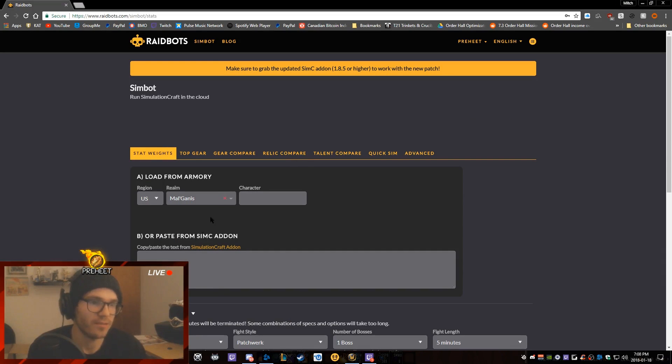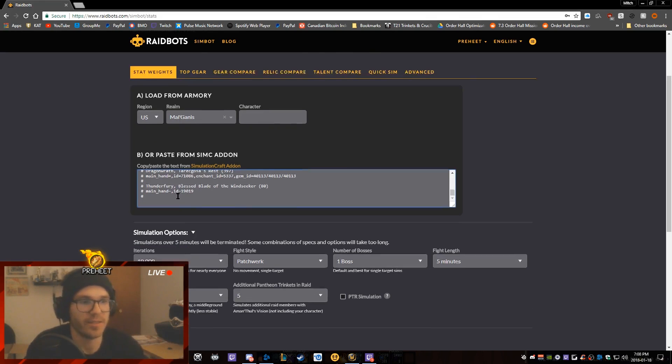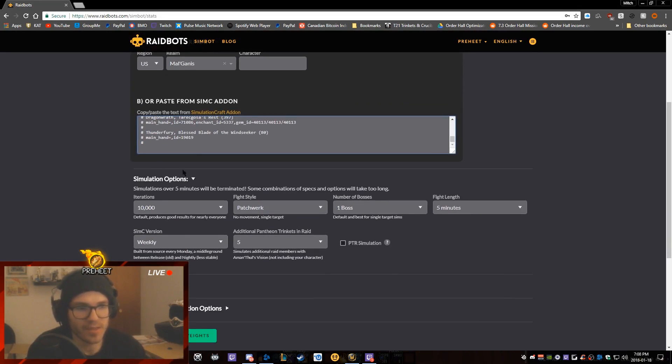I'm going to paste it into this box on Raidbots. You can ignore 'load from armory' — I much prefer doing it like this because I know it's grabbing the information exactly as I want it. The simulation options you'll generally never want to touch; I usually leave it on 10,000 iterations, single target patchwork fight, number of bosses one, fight length five minutes — that's generally the standard.